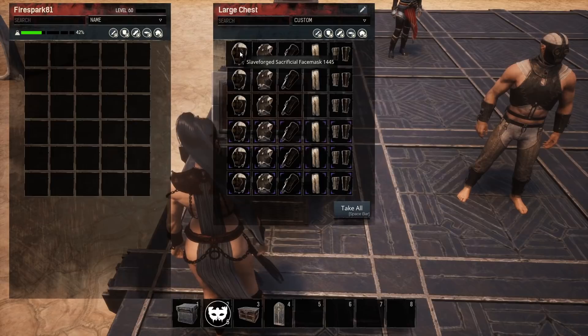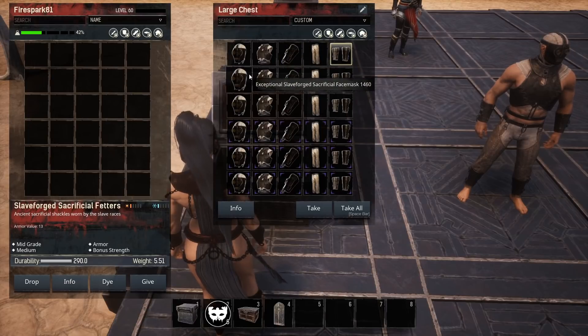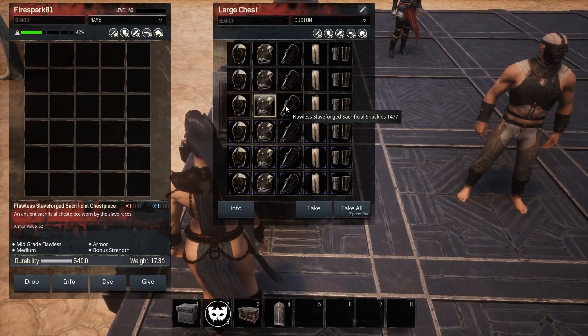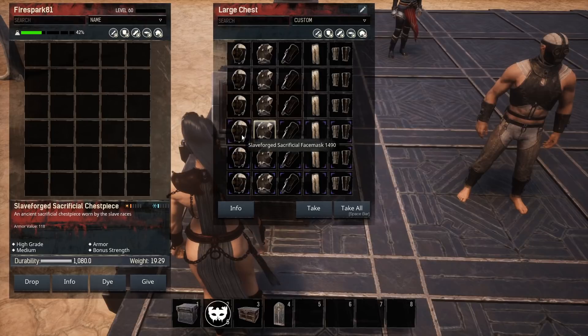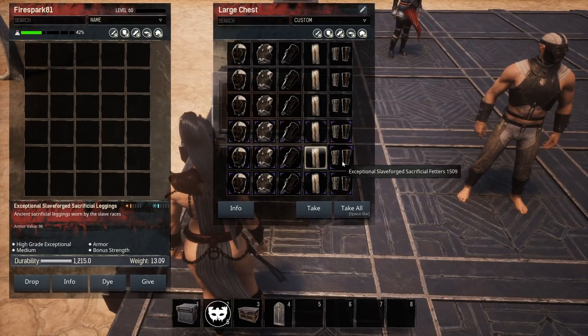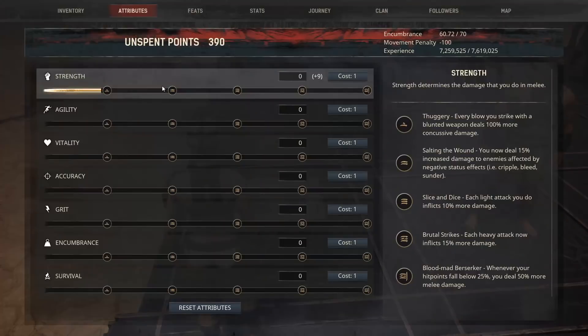On to the medium set. Here's your basic set and it gives you strength on all of the pieces. Clicking through to the exceptional, then the flawless, the epic base, basic epic, exceptional epic, and then the flawless epic. A full set of the epic flawless version of this armor gives you nine to strength.